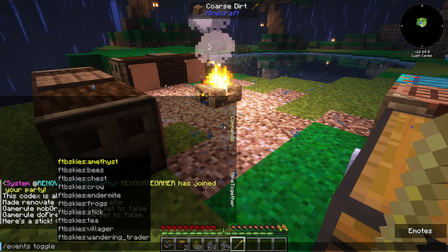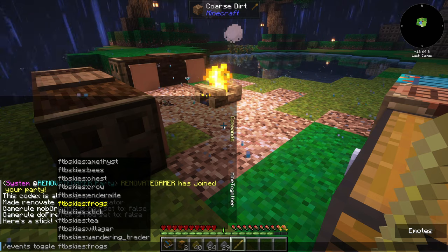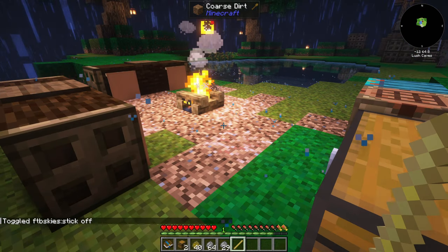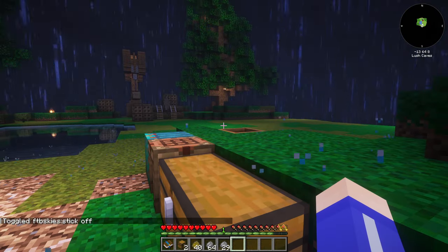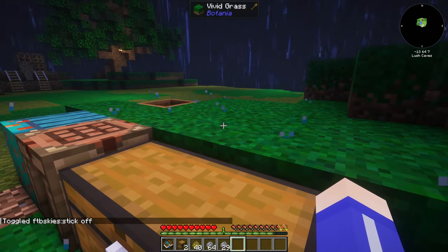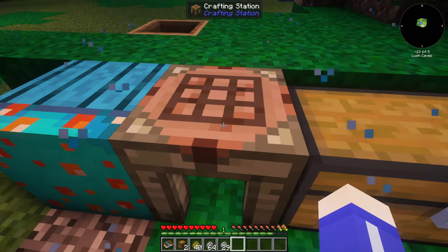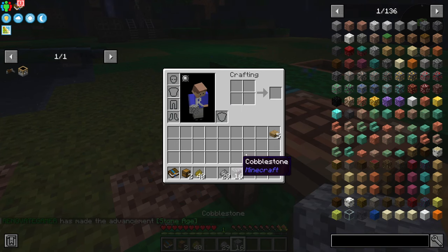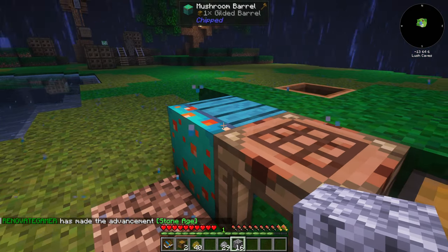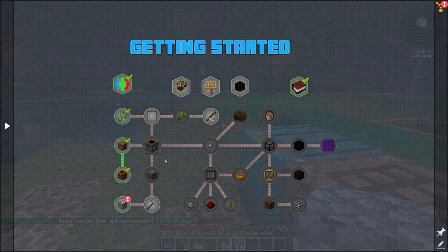Also, if you didn't know, you can go into chat and type 'events toggle' then go down to 'stick' and press enter - that turns them off. I don't want sticks; I hate them, they don't do anything. We'll still get loot bees and I guess there are some other events that take place on the island, I just don't want those.